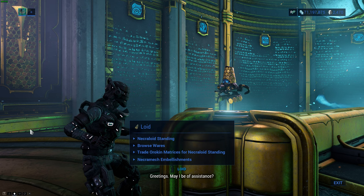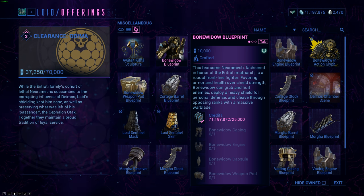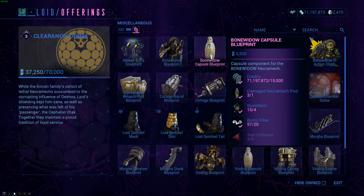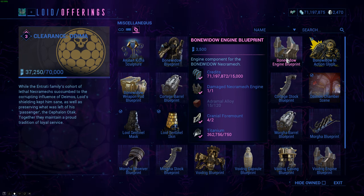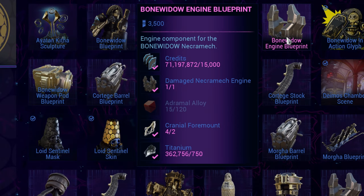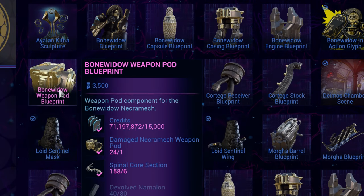There you'll find Lloyd selling blueprints for the Necromech, and one would think, wow, that was easy — all I gotta do is just fish and mine for the resources, right? Well, yes, but then you also need the so-called damaged Necromech parts, which drop from enemy Necromechs that spawn in isolation vault bounties.